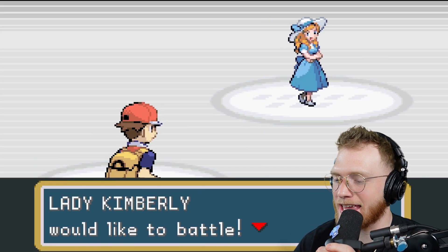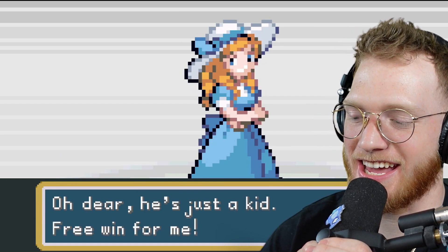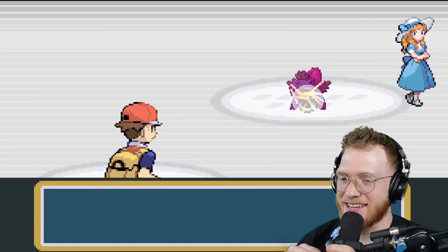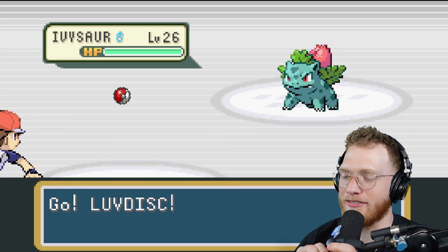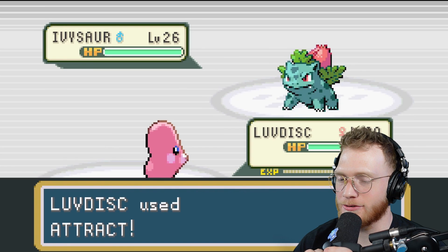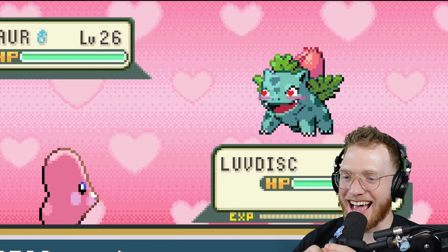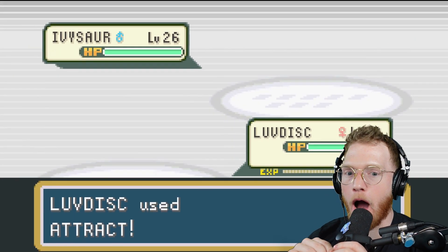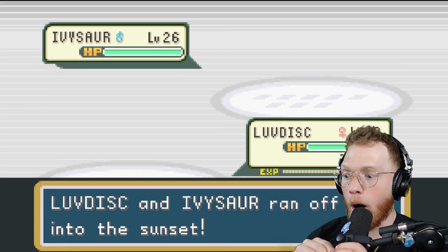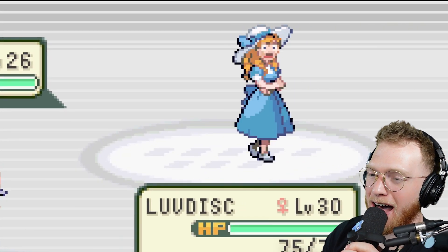Ash battles again against Lady Kimberly — he's just a kid, free win for me. She sends out an Ivysaur level 26 and Ash sends out Love Disc. Could it just use Attract? And Ivysaur just snatched that Love Disc right up.